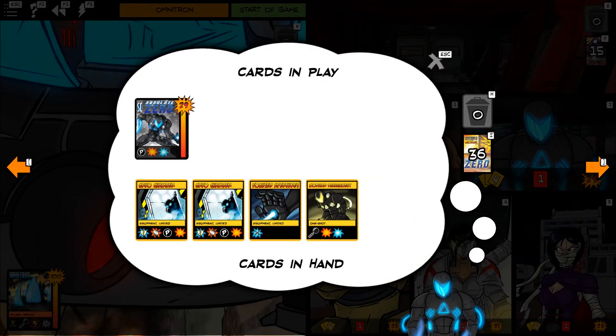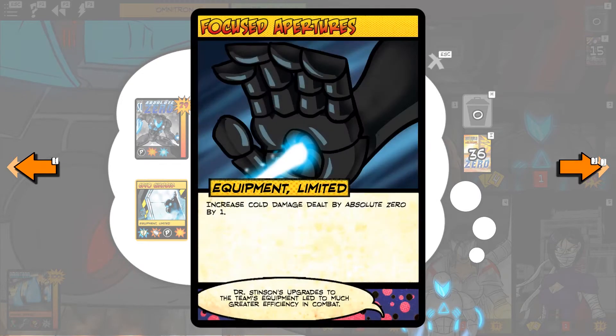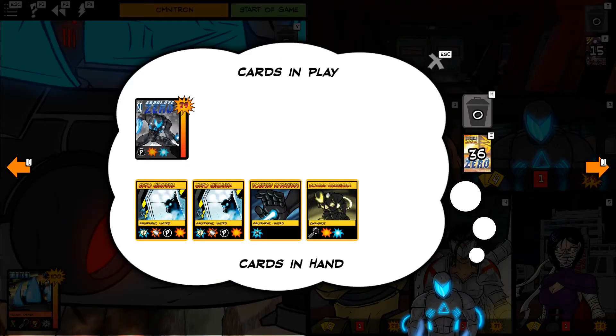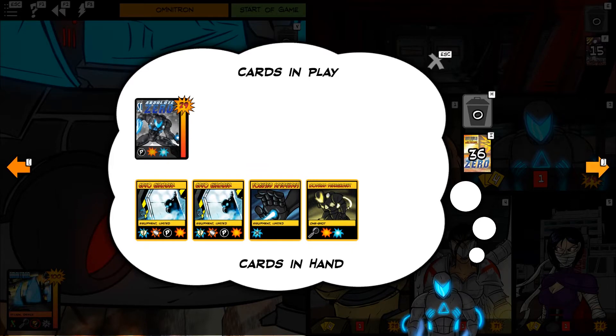Next we have Absolute Zero with two Cryo Chambers — not something you really want to start the game with. Focused Apertures increases his cold damage. Modular Realignment will retrieve equipment from his trash and put it into the player's hand, and then do himself some damage. His base power, Thermal Dynamics, just hurts himself, so he really wants to be redirecting that damage.